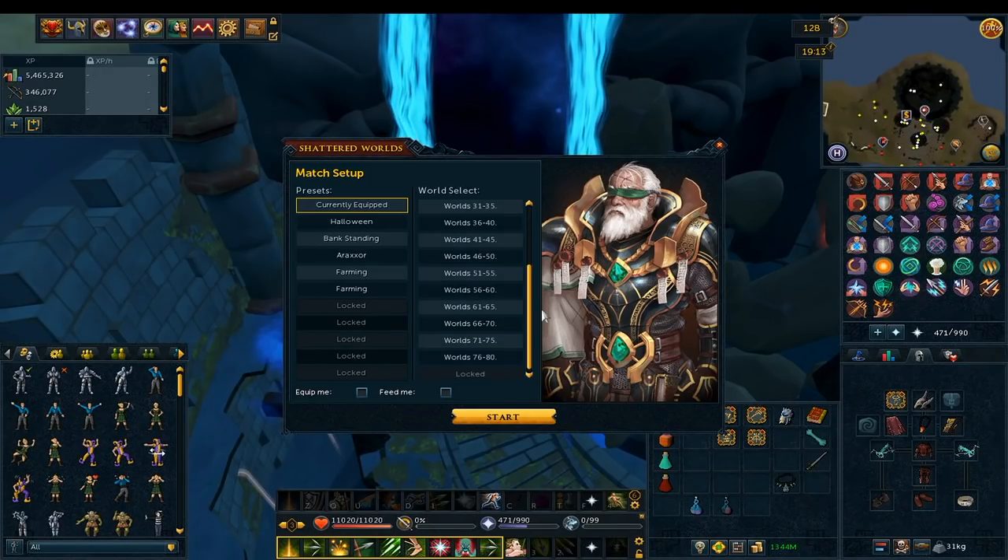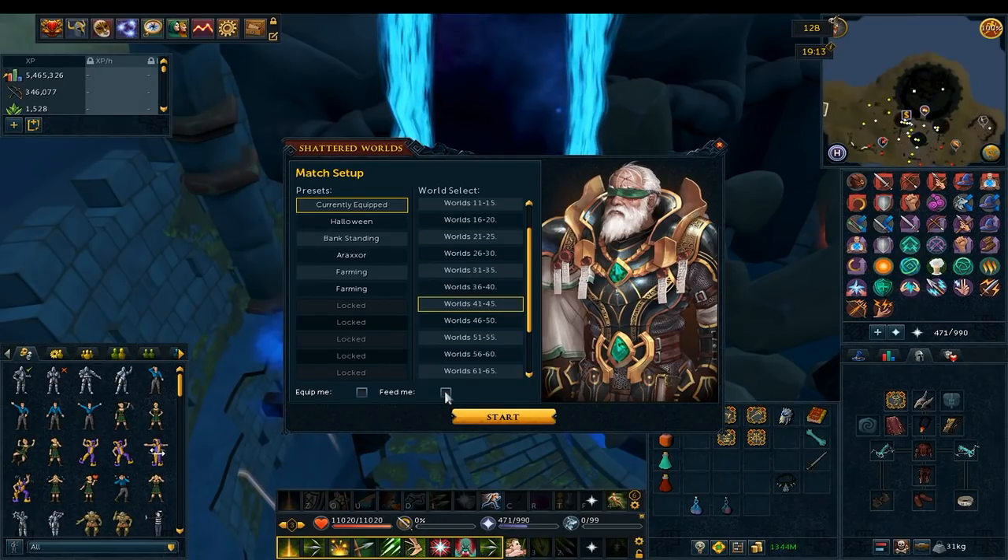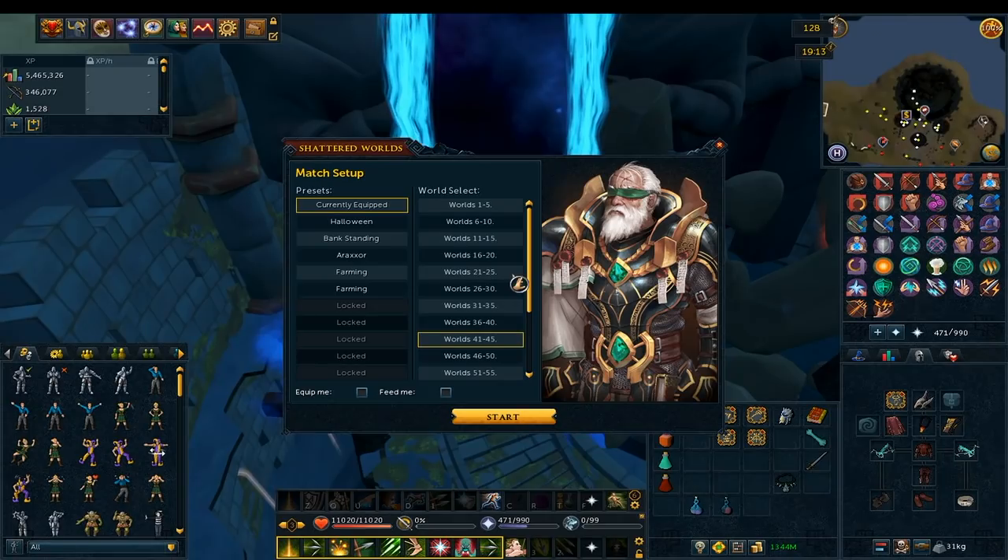If you click 'Equip Me' on the left, you get a full set of Tier 60 weapons and Tier 60 Hybrid Armor. The Tier 60 weapons include range, mage, and melee, and for range and mage you don't need to bring ammunition. For extremely low waves, maybe 1 through 25 or 30, you can actually use the free equipment — enemies die so fast you won't notice the difference between that and Tier 90. Otherwise bring your own equipment.